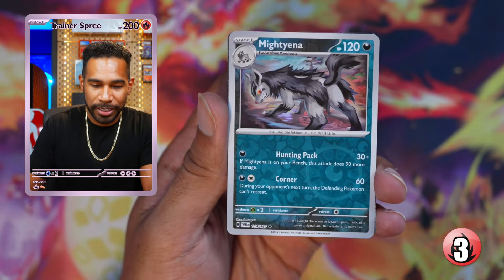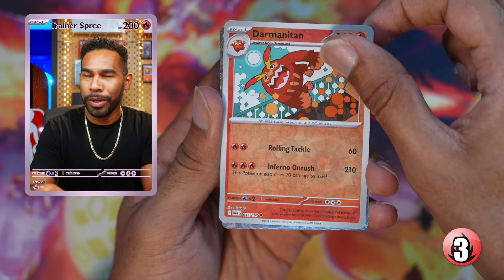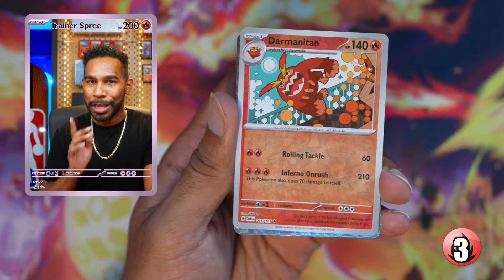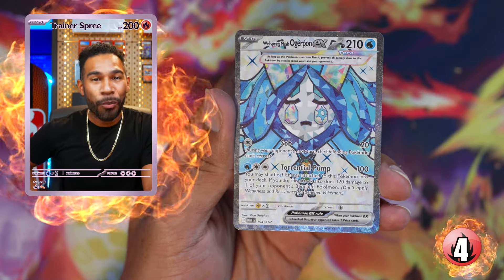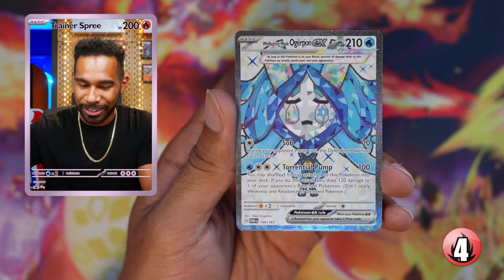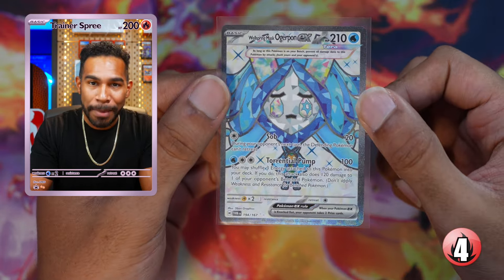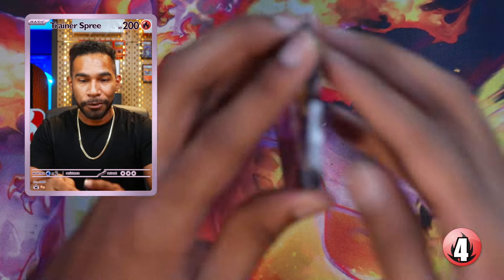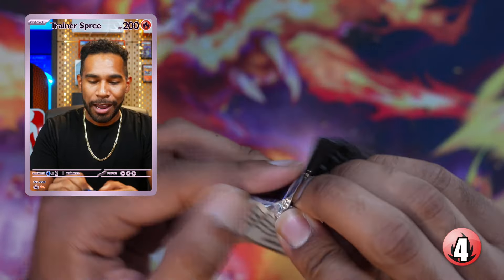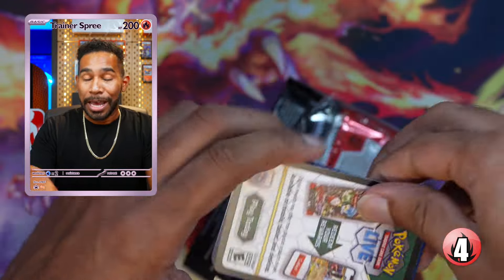Finizen, Caretaker, Lampent — I think I see a little something. Wellspring Mask full art — bring it on down! Building battle number two is bringing us the heat: an ACE SPEC and a full art.